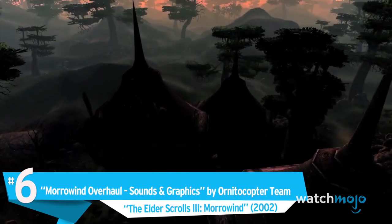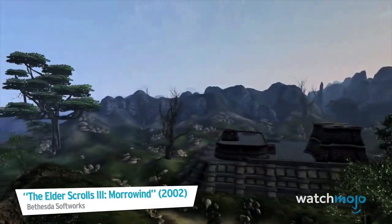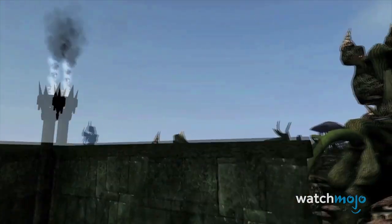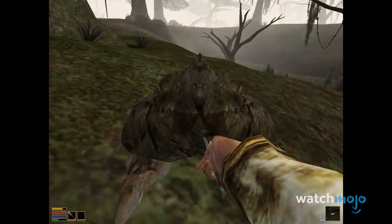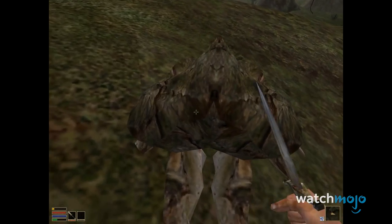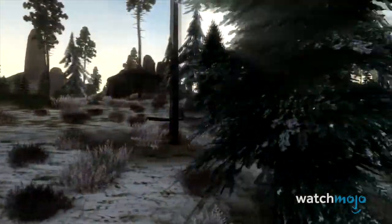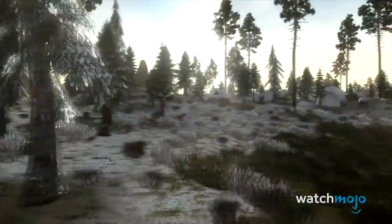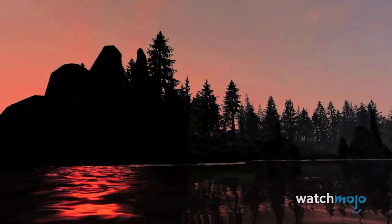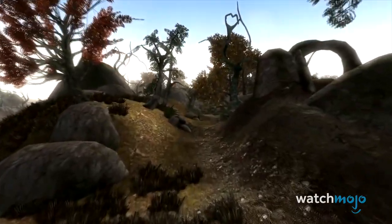Number 6: Morrowind Overhaul Sounds and Graphics by Ornidocopter Team, The Elder Scrolls III: Morrowind. If you want to go back and check out the acclaimed Morrowind, either for the first time or because you're feeling nostalgic, you might find yourself put off by the clunky polygons of early 2000s visuals. You can install the third and final version of this sound and graphics overhaul, which aims to preserve the integral feeling of playing an Elder Scrolls game while improving the aesthetics. Designed to be easy to install for first-time mod users, you can't go wrong with this one.